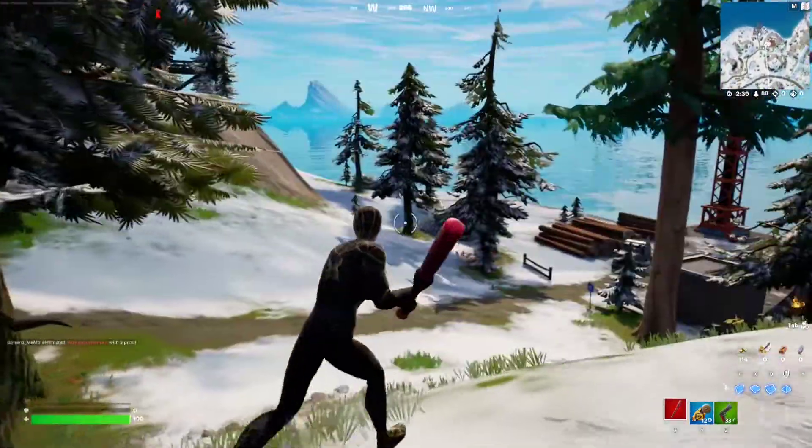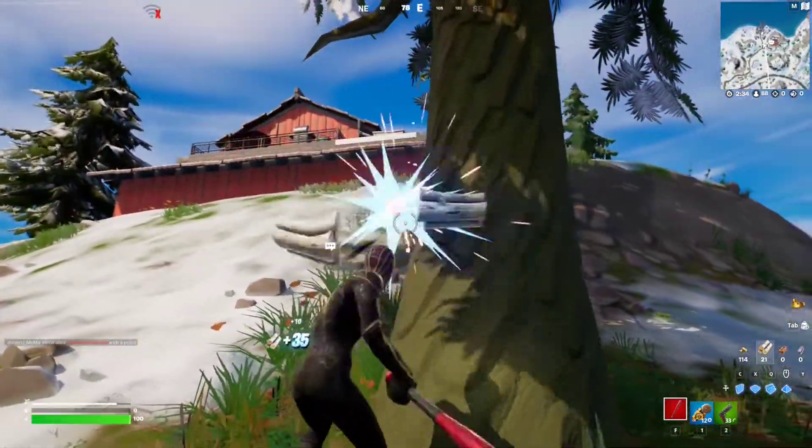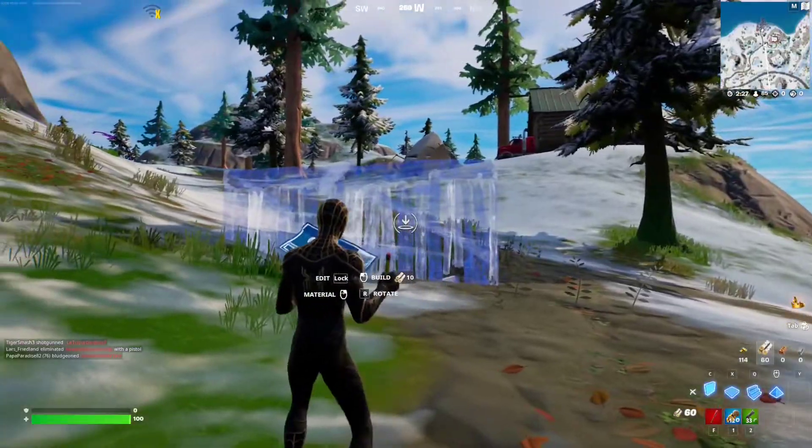I'm doing this in normal mode, like build mode. So I just farmed myself five builds, which is very easy — just destroy one tree. And then I'm going to set them up in one row.